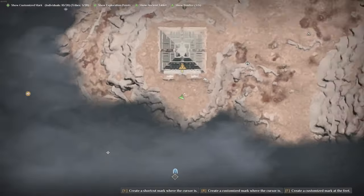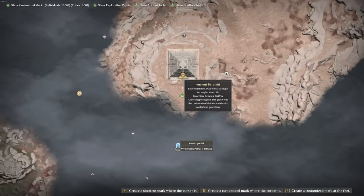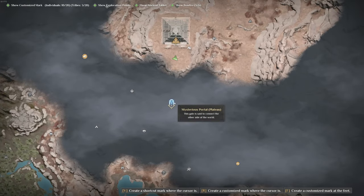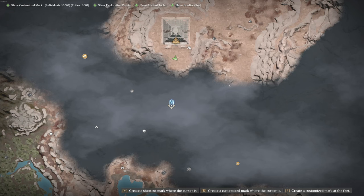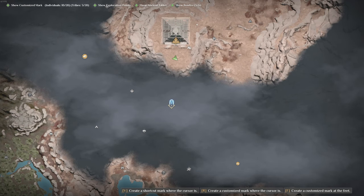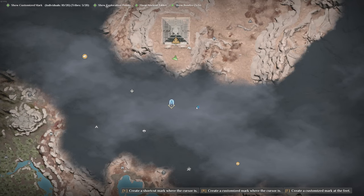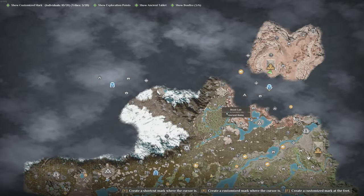First thing is where this is located. You're going to see it is directly north of the desert portal. However, since there's a bunch of cliffs here, you just go this way, follow this path, and right here there's a ramp up. Go east and then north from there.